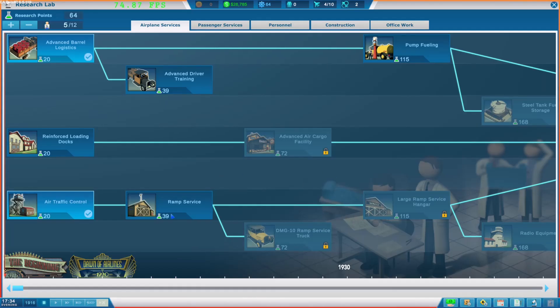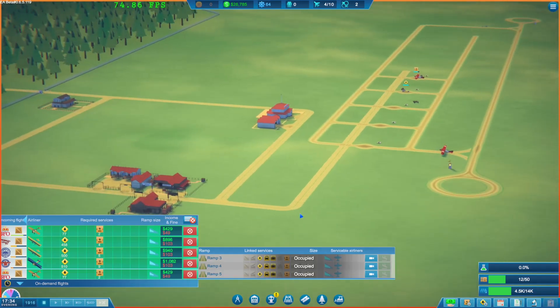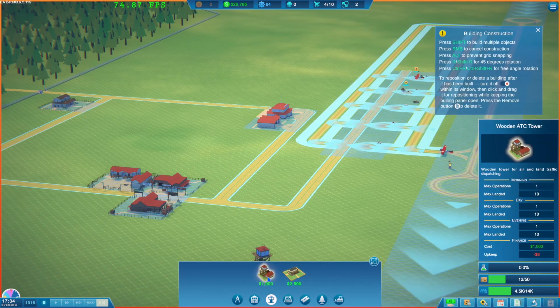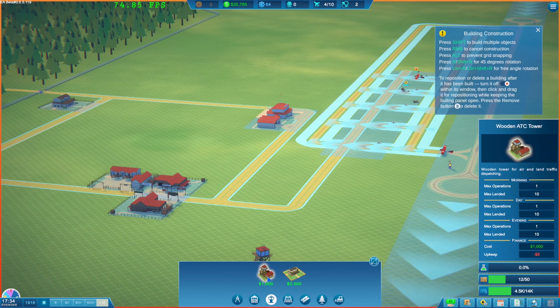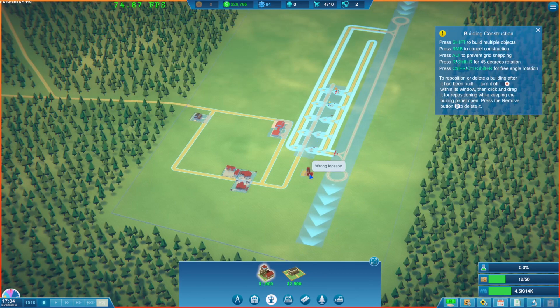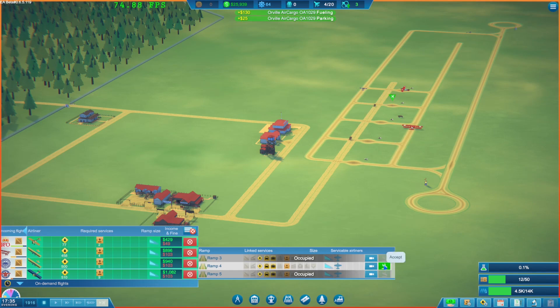Let's go to the research lab. I definitely want to do ramp service so we can start getting some passenger flights coming in. We can now build an air traffic control building - a wooden air tower for air and land traffic dispatching. Max operations one, max landings ten per day morning and evening, costs 1000 with eight dollar upkeep. I'd rather place it over there rather than here so we keep room for more ramps.